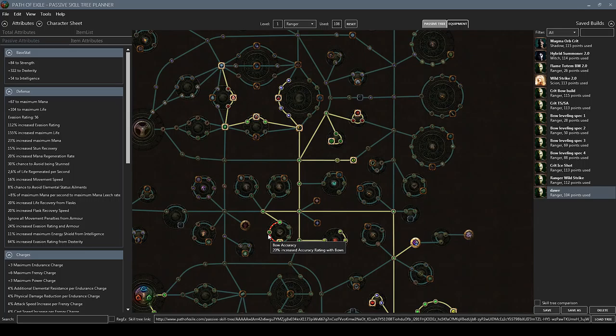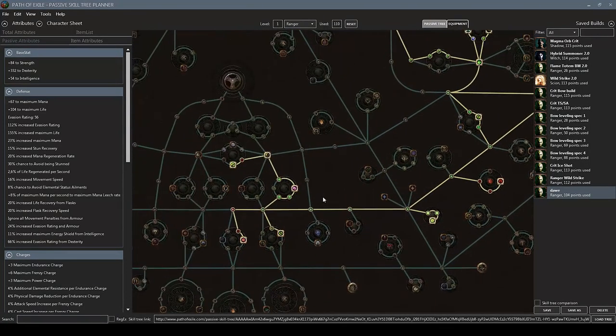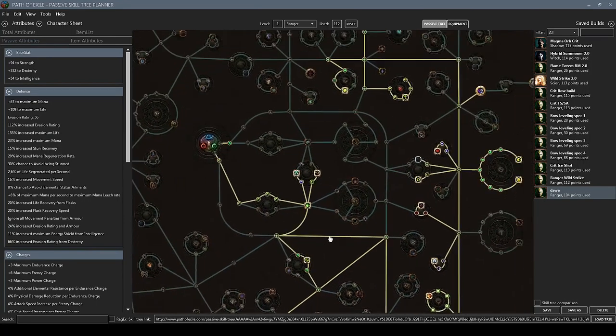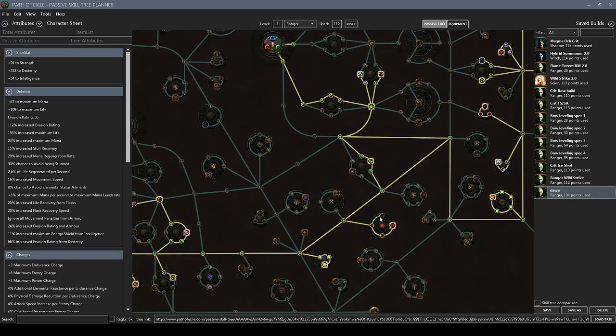That's basically the entire skill tree. If you want to use jewels, I recommend picking up the jewel socket here together with the jewel socket down here — these are the most cost-efficient jewel sockets available. And don't forget the last life node down by Thick Skin.